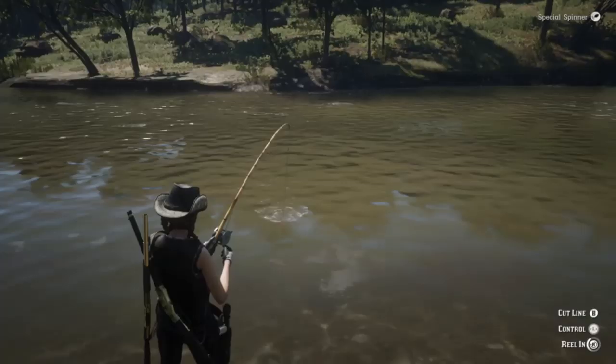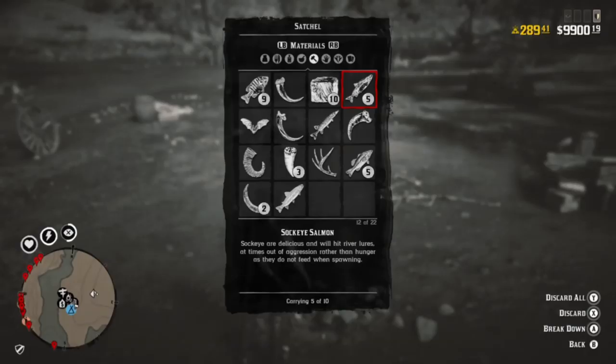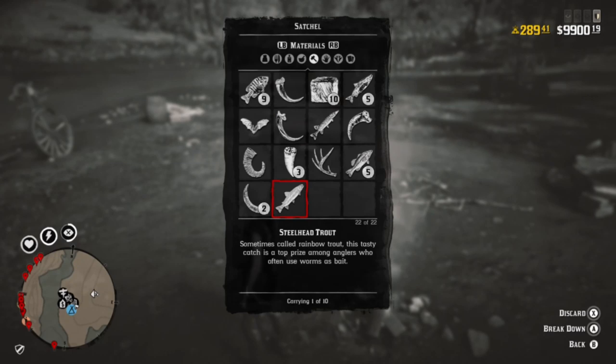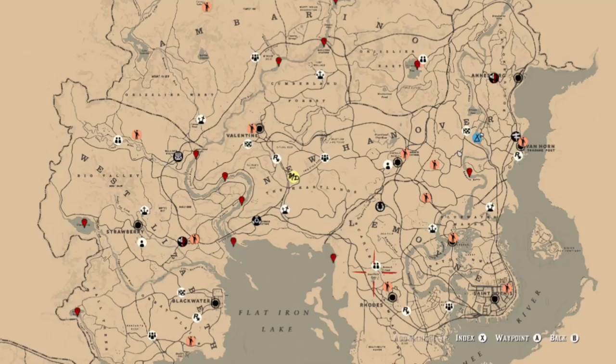Last thing we're going to talk about is succulent fish meat. Hopefully by now you guys have plenty of this stored up so you don't have to go out and fish on the days for these daily challenges. But in case you do, I'm going to show a couple locations where you can find them. You can get your succulent fish meat from trout or salmon. Take advantage of the fact that you're already fishing — if you need to stock up, go fish, get more than you think you need and stock it in your satchel so you have it for next time.